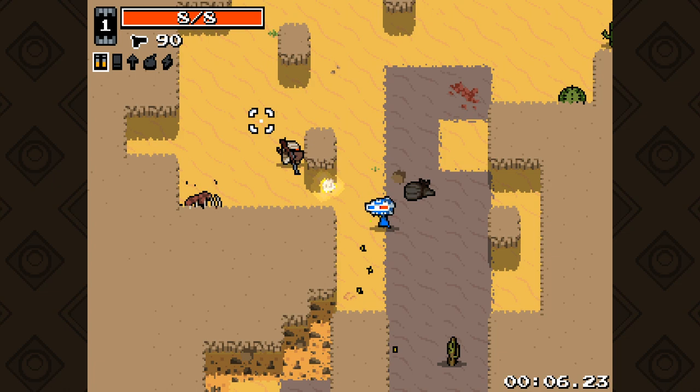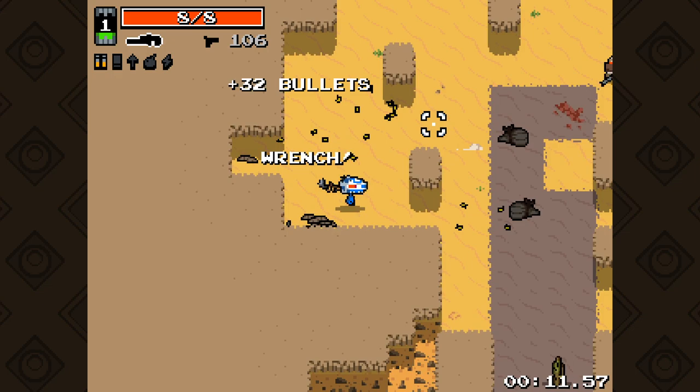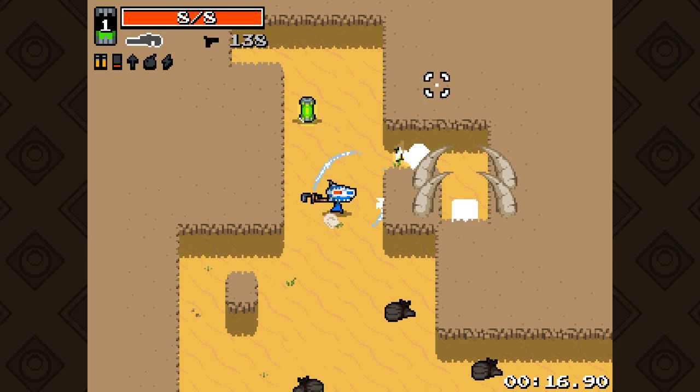So, that was actually pretty good - we did okay there. We got to Big Dog, I think that's the first time we've made it to Big Dog. Use the wrench, save on some ammo.